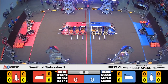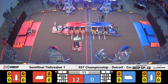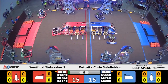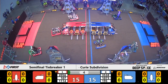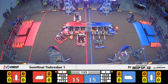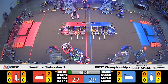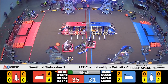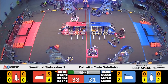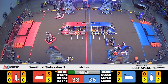Starting this tiebreaker match in three, two, one — go! A very competitive semi-final, playing out the same strategy we saw in the first two semi-final matches: five pre-loaded cargo pods for the red alliance, five null hatch panels for the blue alliance. Before the sandstorm period ends, the red alliance is able to place two hatch panels in front of pre-loaded cargo — that's 10 points — while three other pre-loaded cargo pods spill out onto the field.